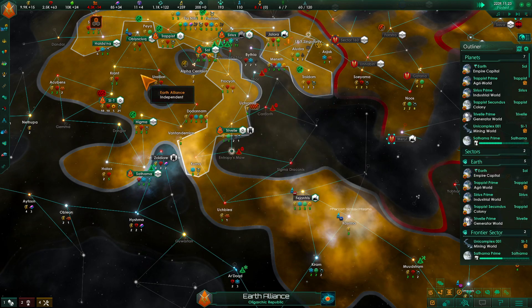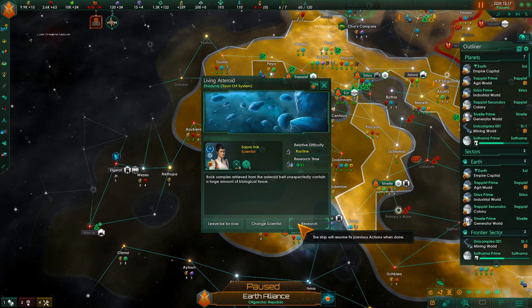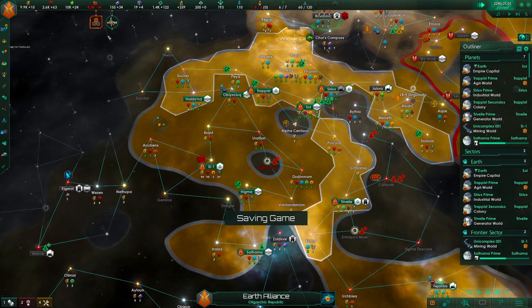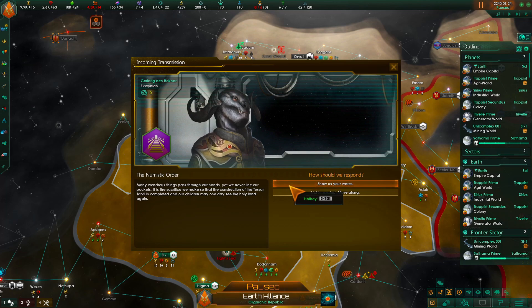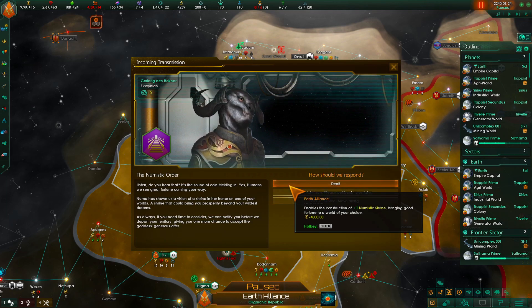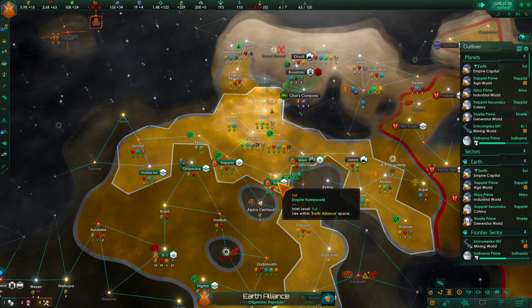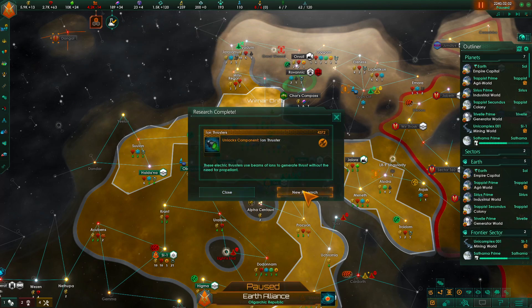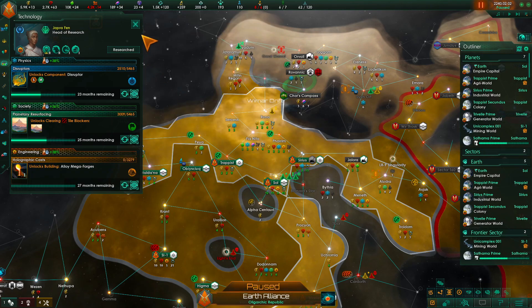Let's do that. Anomaly detected. Research. What do you got? The shrine — 4000. Helps with unity. Not for now. Technology discovered — there's the thrusters. Let's grab the boundaries.